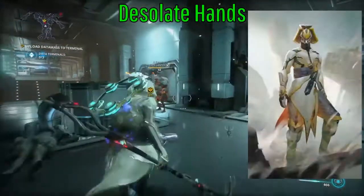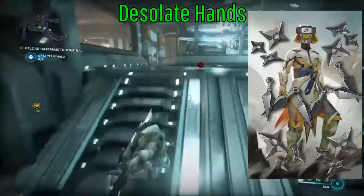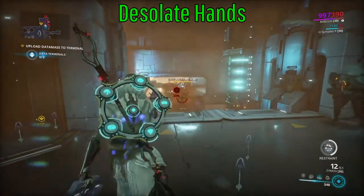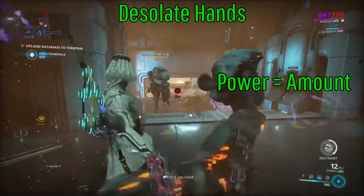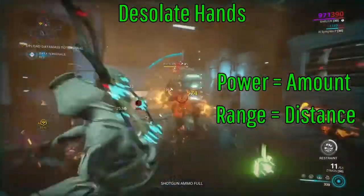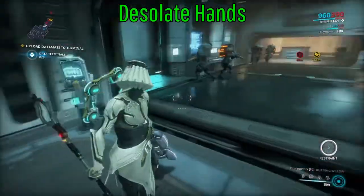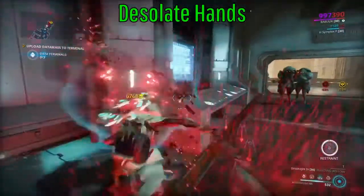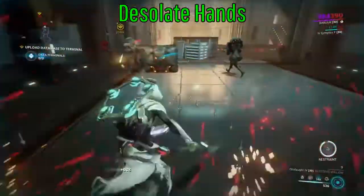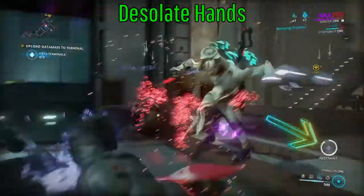Every time a bullet passes through you, it's going to charge your fourth ability. Now your Desolate Hands - these are like small tiny little dagger-shaped homing radio disarming shurikens. These things knock the guns right out of people's hands and then they have to come get their death. Power will increase the number of them circling around you, and range will increase how far out they will reach out and get enemies. Your shards will be shared between your allies closest to you and your sentinel. You can always recast this ability and it'll refill you and your party, plus every time you knock a gun out of somebody's hands it charges your final ability.